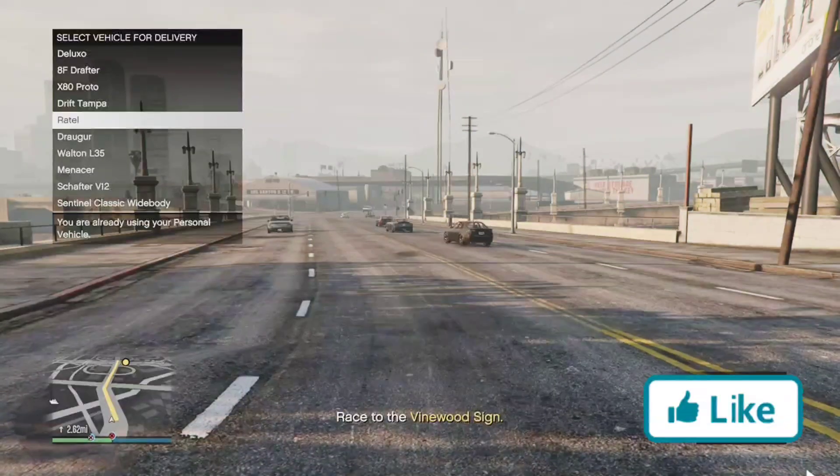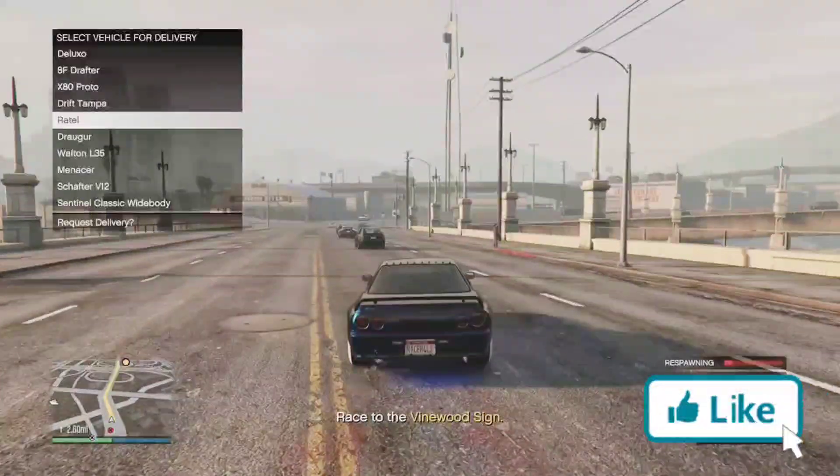Just like that — spawning in and spamming A. You can see the longer black screen comes up and you get the little loading symbol down at the bottom. When you get that loading symbol for a long period of time and you don't die, you're spawning into the car.